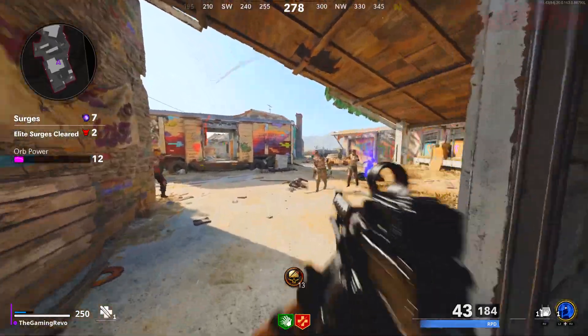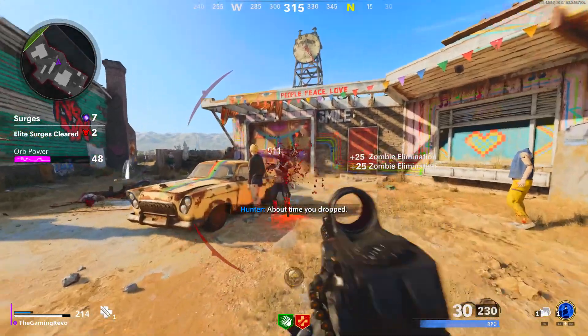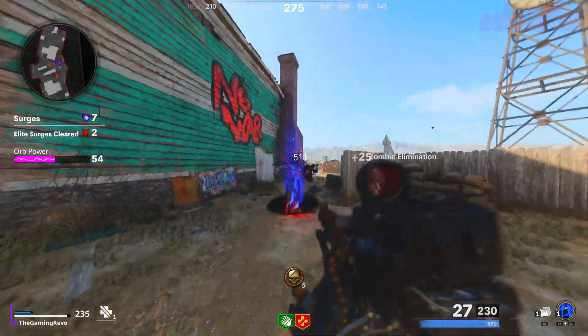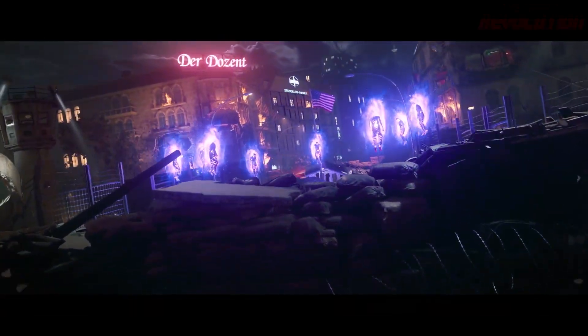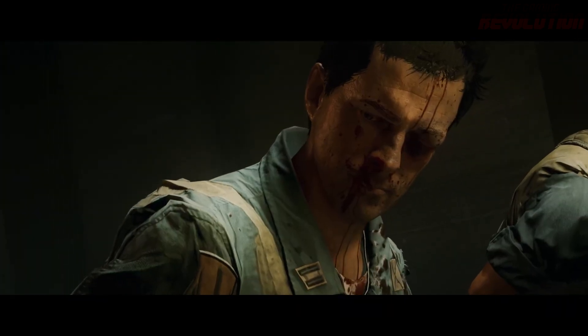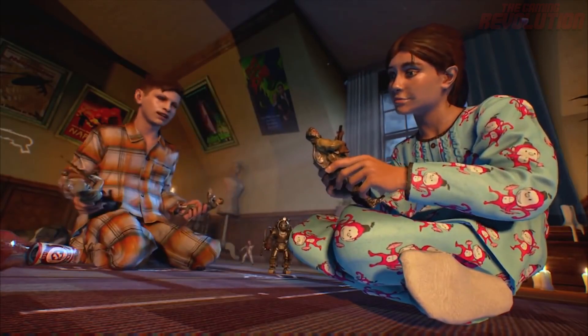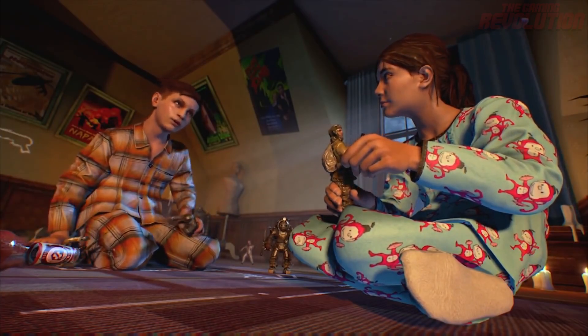The Season 4 Reloaded update will be going live much earlier than that at 5am UK time. Now, going through the trailer — the character we see at the end is not Eddie. A lot of people are saying this is Eddie, but obviously this is Valentina, since she is the one that opened the Dark Aether breach in Berlin to allow Operation Baldr — the Nazi agents — out from the Dark Aether to wreak havoc on the city.